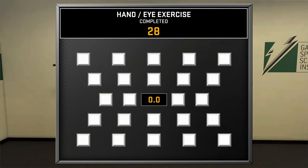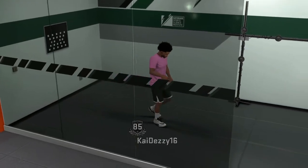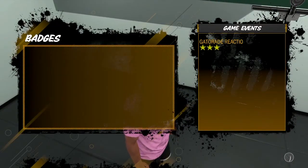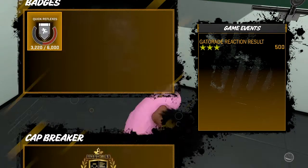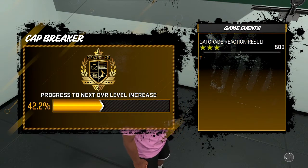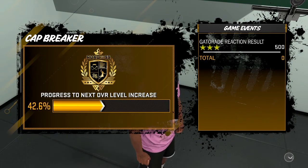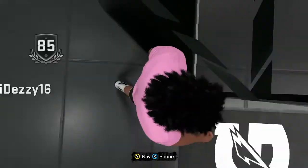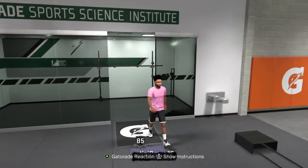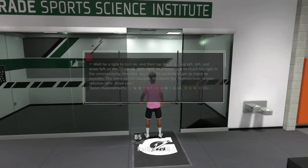But what I figured out is that you can constantly do this. It's not like the practice facility where you play one game and after that you can't do it anymore. This goes to your Quick Reflexes badge, and this is what I noticed — you can do it over and over and over again. You can literally sit right here and do this. I unlocked my Quick Reflexes badge all the way to gold.